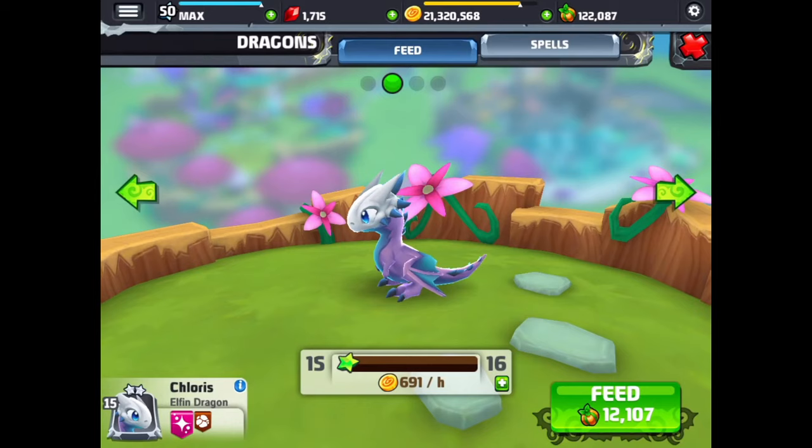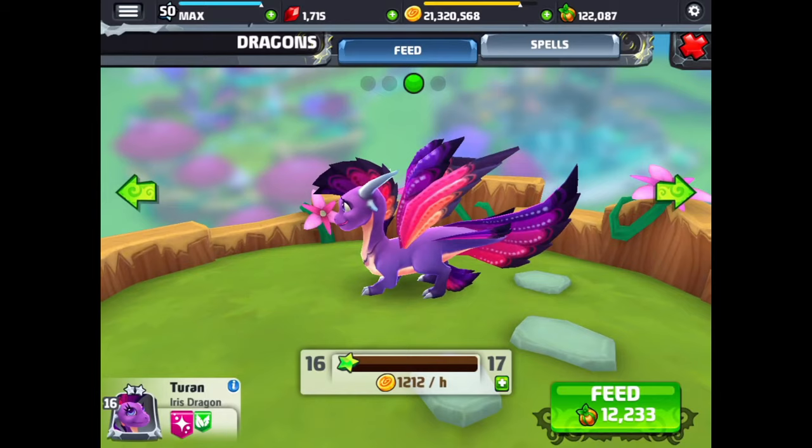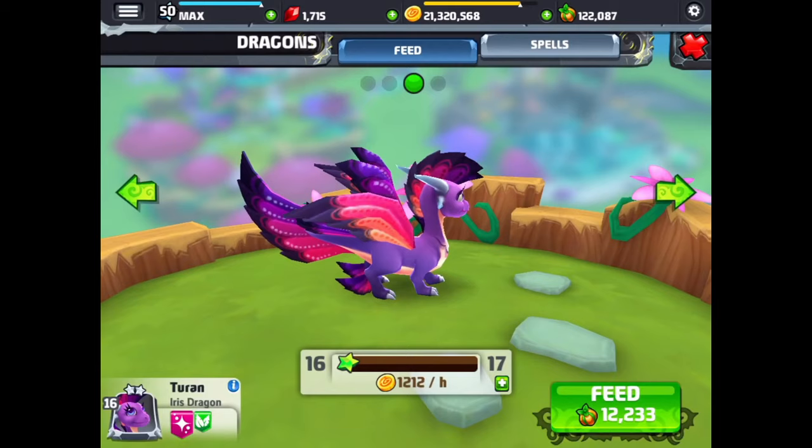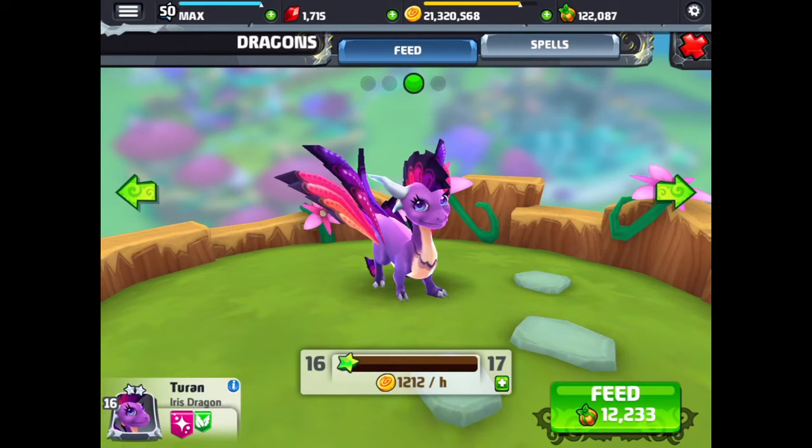And the elfin dragon — a cute little dragon. And next is the iris dragon — an awesome looking dragon, great design, colorful wings. Love the purple and the red colors and the orange. It's a very cool looking dragon, and a lot of people like this dragon quite a bit.